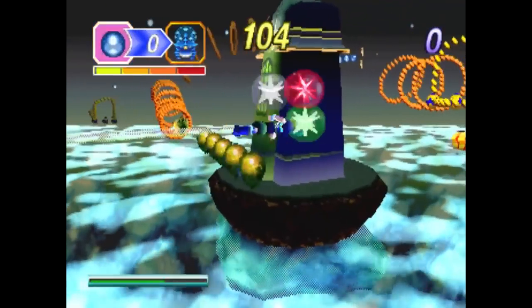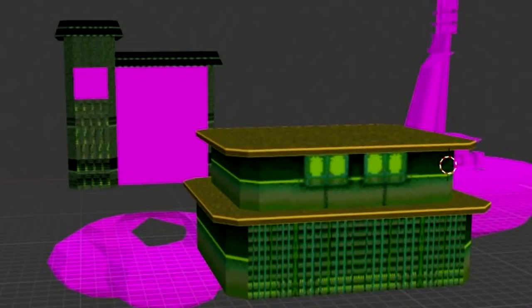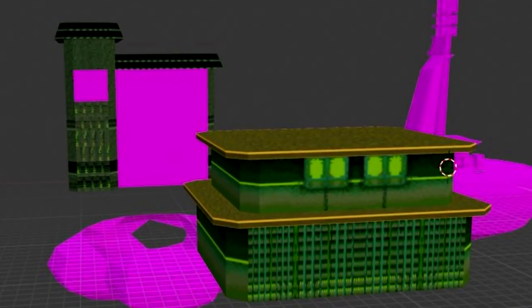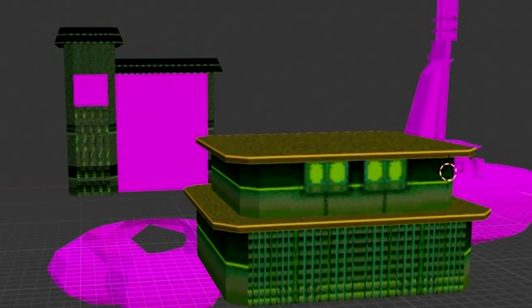As for what Giggly Man was originally looking for when digging into Twin Seeds' level data, there appear to be two unused buildings that would have appeared during the level. Why these buildings were cut is also unknown.